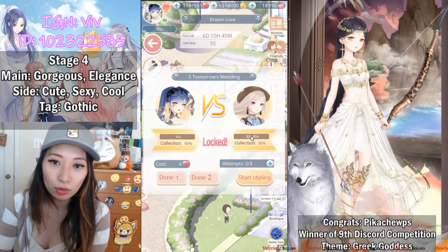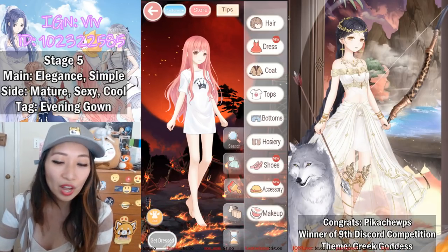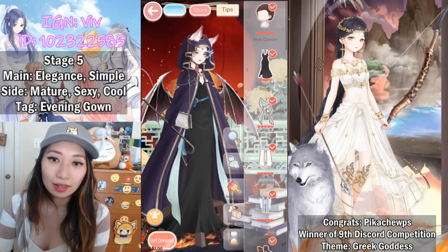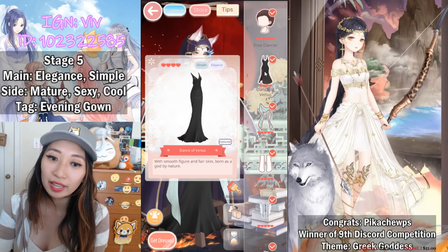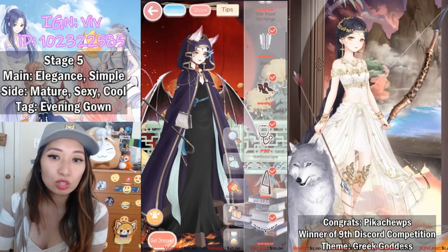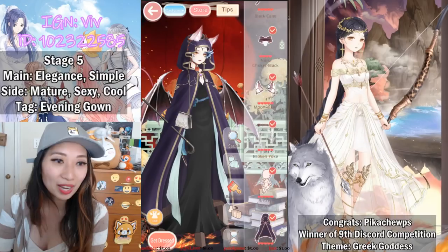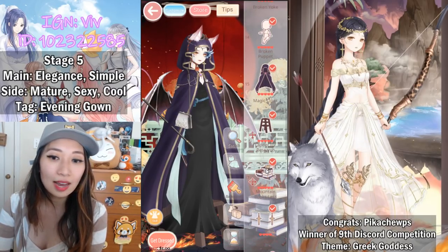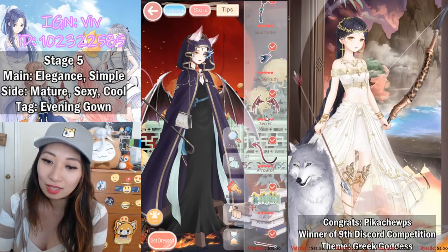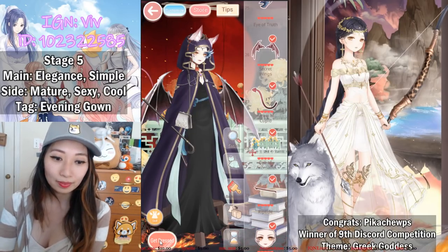Stage five — my opponent is Marie with 36% wardrobe, which is high. This is what you're going to wear: an evening gown with the Evening Gown tag — put it on, this gets you a bunch of points. The main attributes are Elegance and Simple. Every time it's an elegant and simple evening gown stage I always put on this Black Venus dress — it's like a top scorer for it. Side attributes are Mature, Sexy, and Cool. Thanks to Nikki's Info for all of these items.